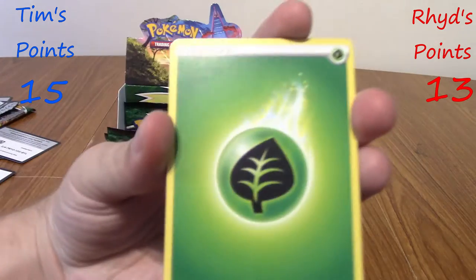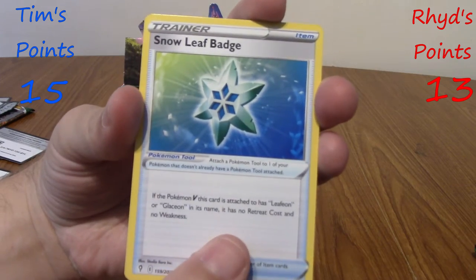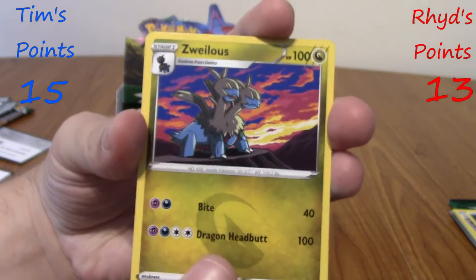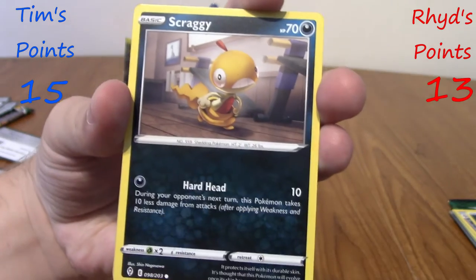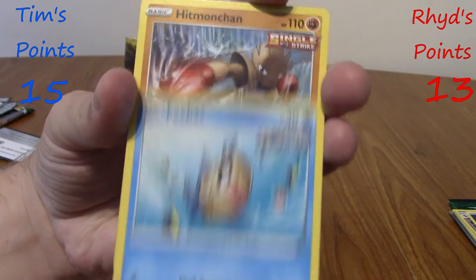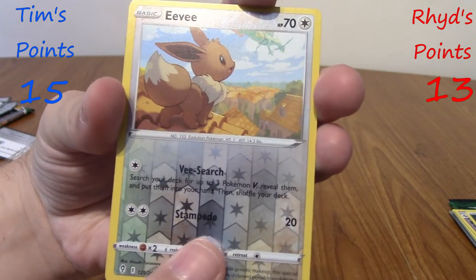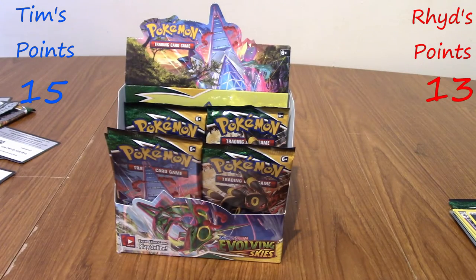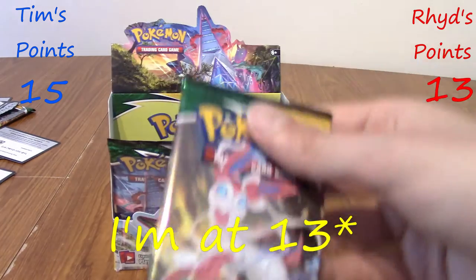We've got a Grass Energy, a Snowleaf Badge — first time seeing that — Gordy, Zoroark, very cute Mareep, Drowzee, Scraggy, Feebas, Hitmonchan, reverse Eevee — cute. He's the one — Curse of the Saint! That's a new one point. I'm slowly catching up — at 12 points now, so it's 12 to 15. Very close — it's still anyone's game at this point.